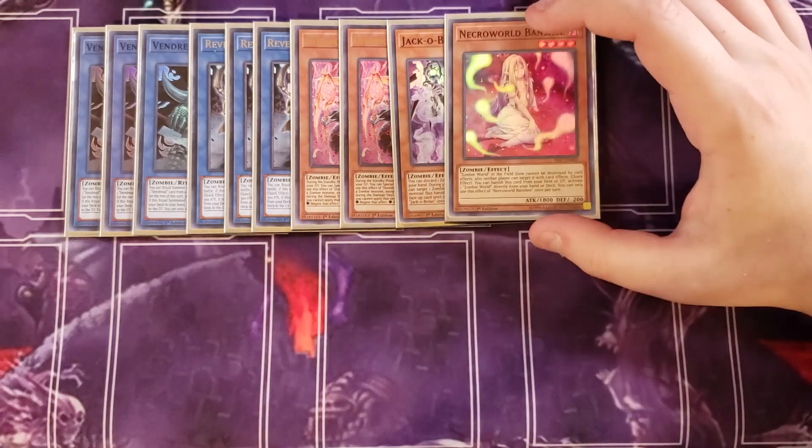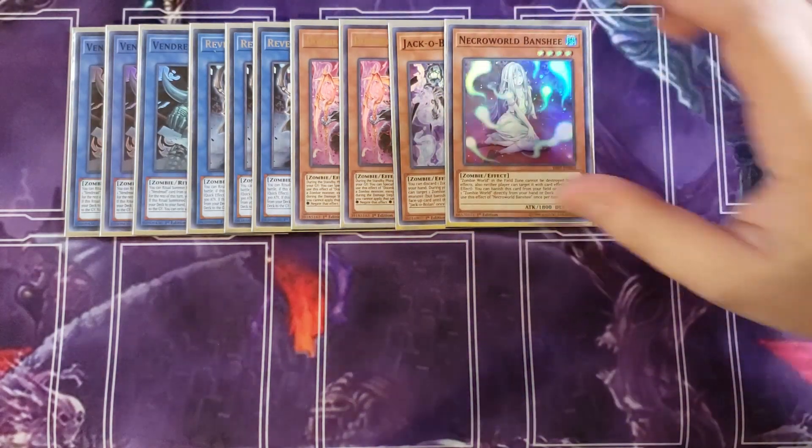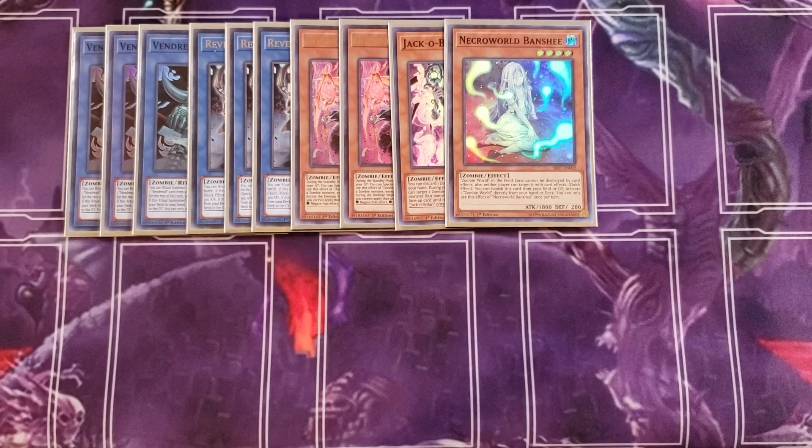We then play a single copy of Necro World Banshee. This is a card you're going to send to the graveyard a lot, because if you don't have Zombie World on your side of the field you can banish it from the graveyard to activate a Zombie World directly from your hand or deck. You can banish it from the field as well, but usually you're sending it off your copy of Unizombie to get its maximum potential and enable more plays.